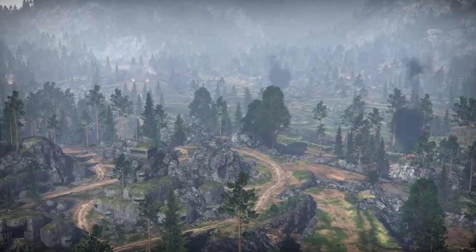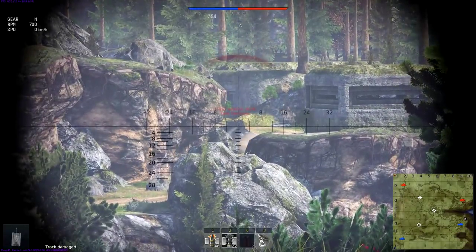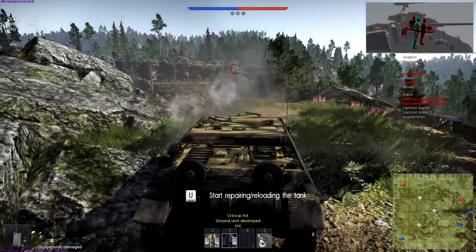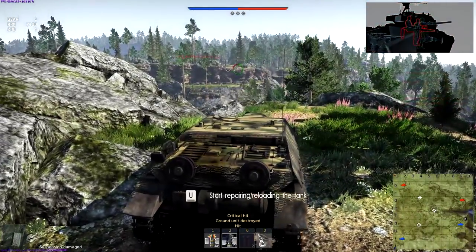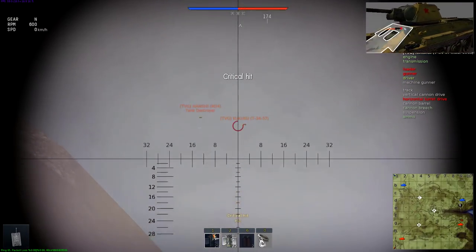Now let's move on to Corellia. Sector G-10: from here you have a good view of the opposite side of the crevice and the entrance to the spawn. If you can react quickly enough to the outgoing enemies, you have all the chances of scoring a bunch of easy frags. The counter position to this one is at E-9.